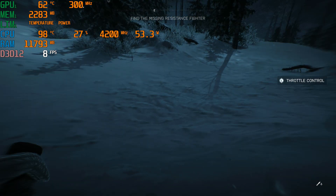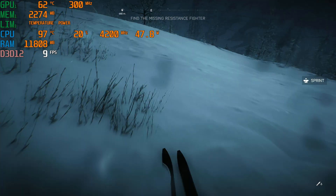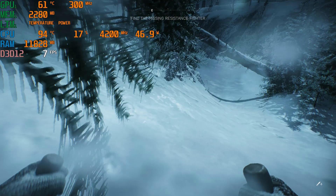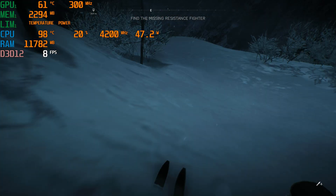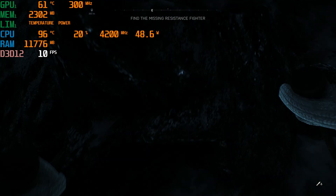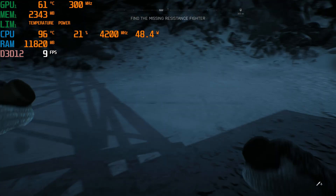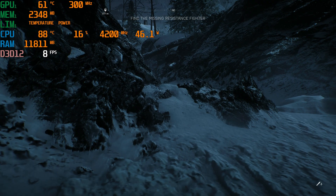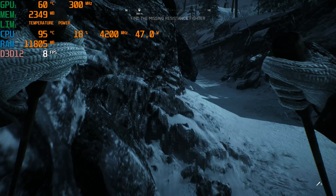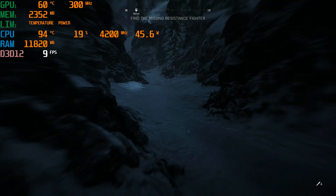So here it is - the XPS 15 having a heart attack. Look at it: epic 8 frames per second. You can see 300 MHz up there - the GPU is not even engaged. I don't know what's happening, driver issues, BIOS issues. Never had this problem on the i7. Dell have told me they know what's happening and they can fix it. All they have to do is fix something so it engages the GPU.